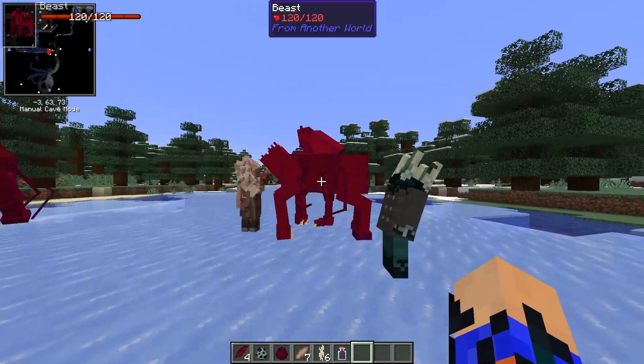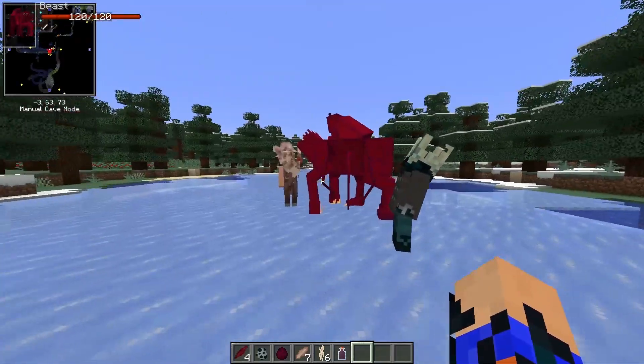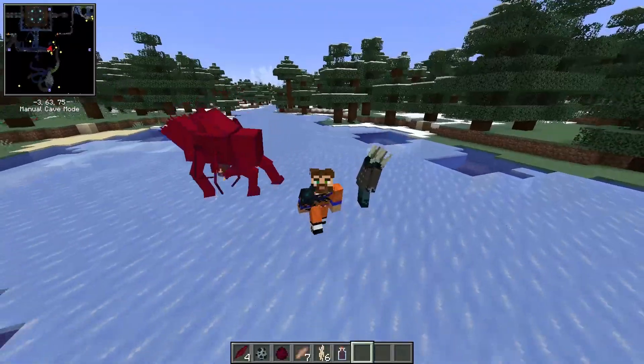So you want to make the Skullcord mod, the Affirmative World, and the Spore mod fight each other, but they're just staring at each other like, huh? Well, I'm gonna show you how.